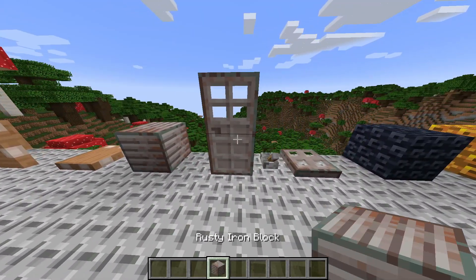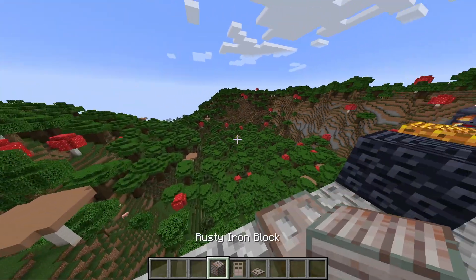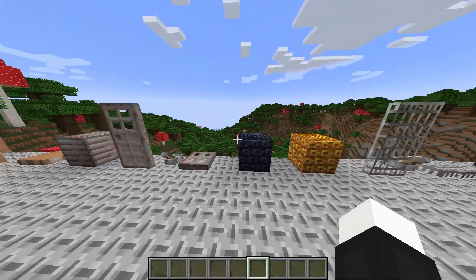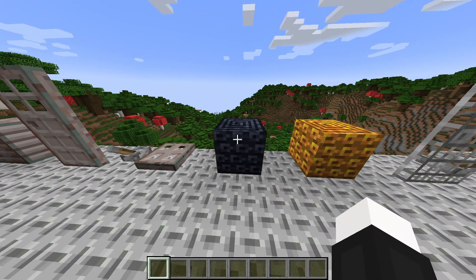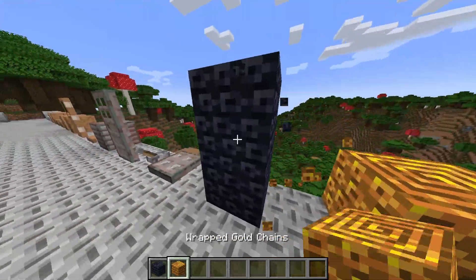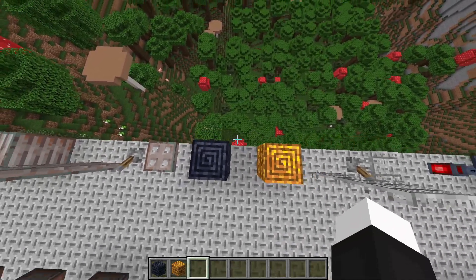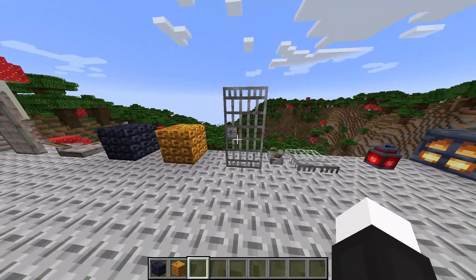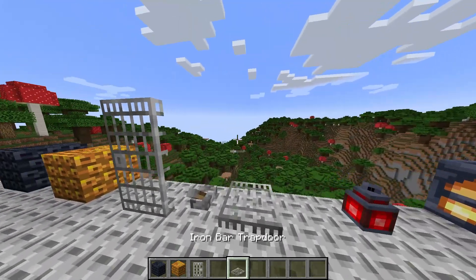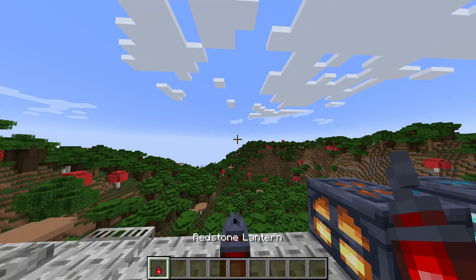There's also a rusty iron door and rusty iron trap door — these are rusty variants of the vanilla iron blocks and require redstone to open. Then there are wrapped chain blocks, which are full-block variants of the chain blocks. Finally, there are iron bar doors and trap doors, which also require redstone.